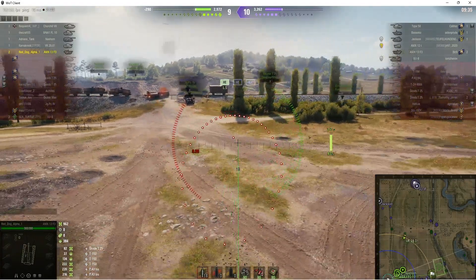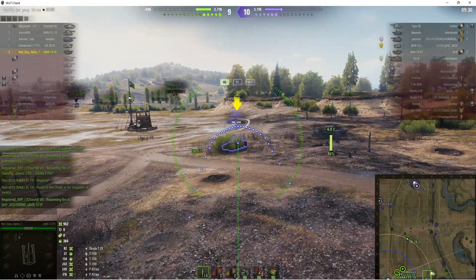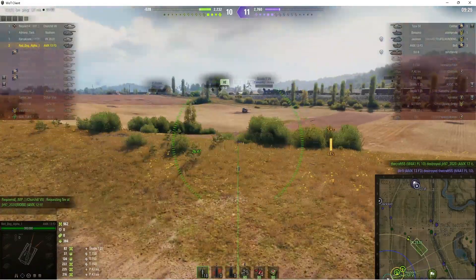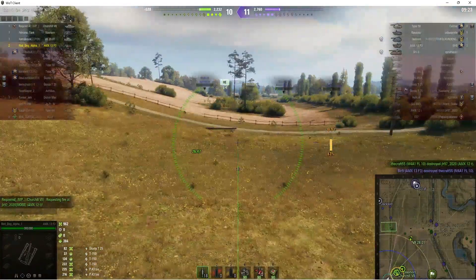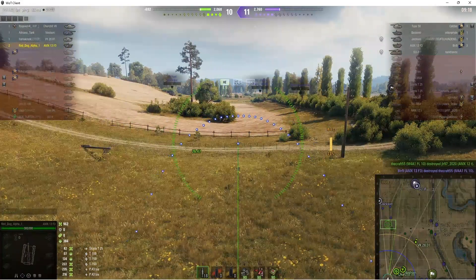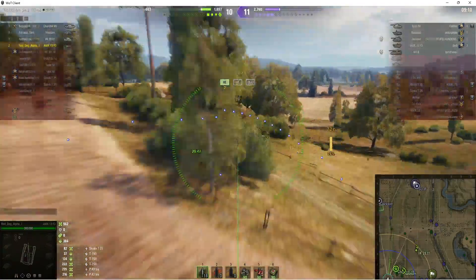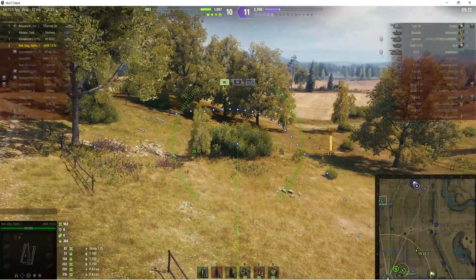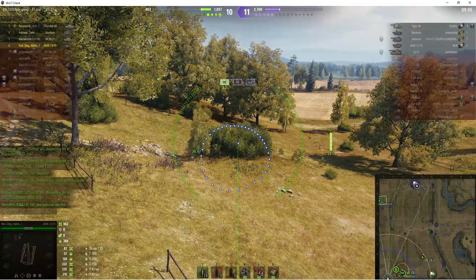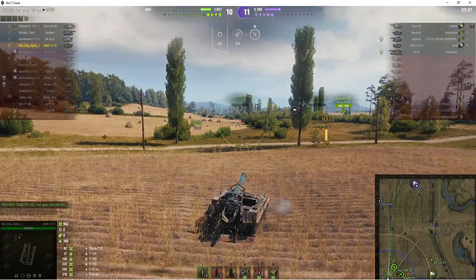He's looking at the bushes over this side. Somebody's managed to move up and it's the AMX 12 ton. Let it settle, let it settle. He didn't have to worry about that one but if he'd fired prematurely he probably would have missed it. He's banking on the fact that that enemy Jackson is still up there. We're losing tanks — we're down to just four left on our team. The VK hasn't been taken out yet though; he's still in action.